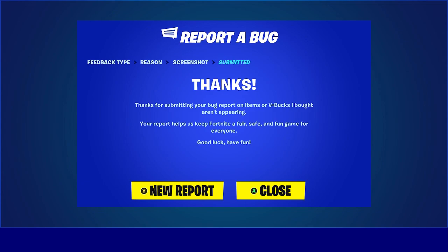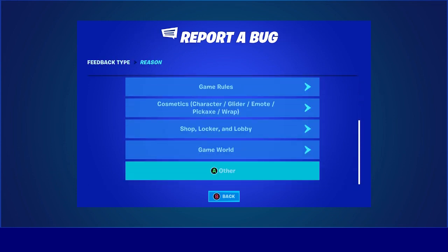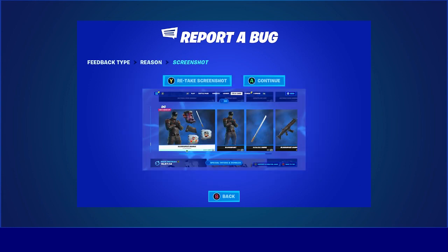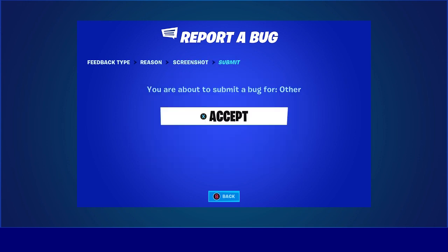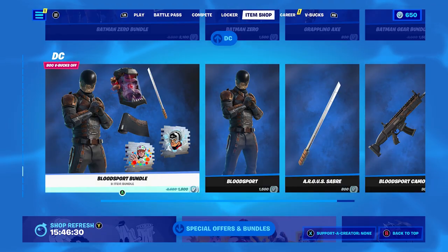Click on new report and wait. Make sure you hover to one of the random bundles, go to Report and Feedback, Report a Bug, then go to Others. As you can see I'm hovering over one of the bundles — it doesn't matter which one. Click continue and accept. The reason I told you to hover over a bundle is because Travis Scott is a bundle, and the codes you entered are trying to get you the glider, the emote, and the Travis Scott skin.